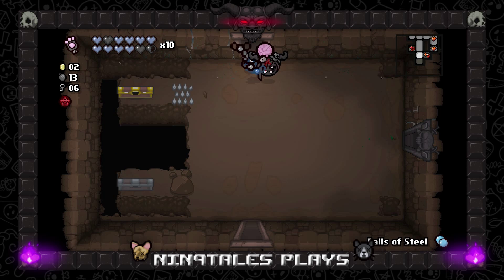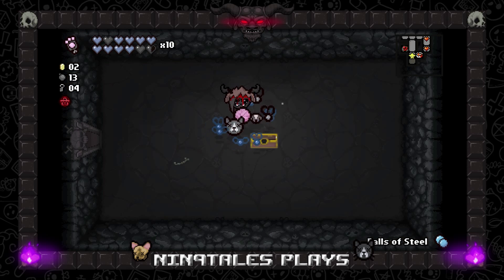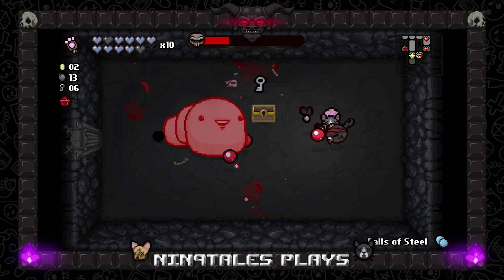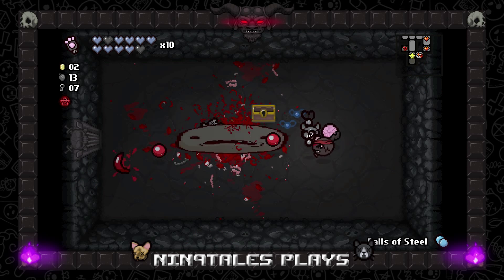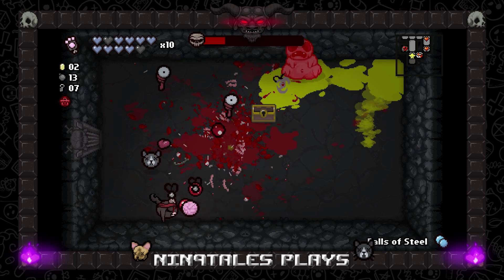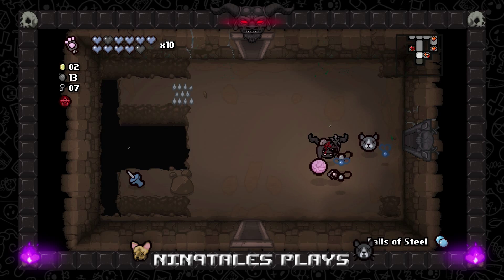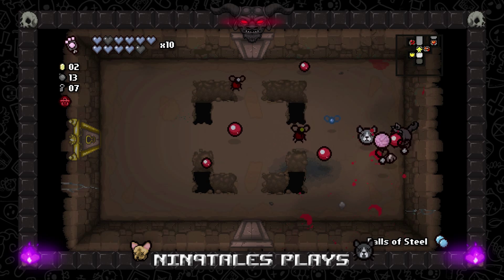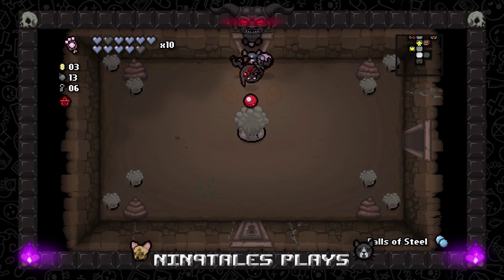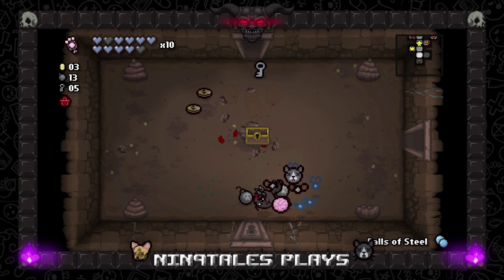I'll take the black hearts. Thirteen keys, thank you. I got distracted by where my body is — it's a little difficult to pick stuff up. Guillotine is like the best thing I could ask for. Dark Bum would be pretty good too right now. Freeze effect, I'll take it. Jesus, so many things.